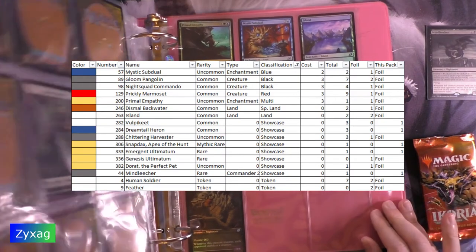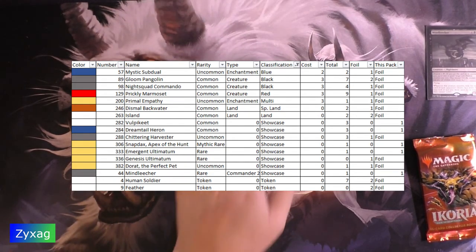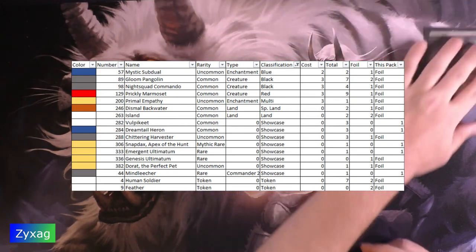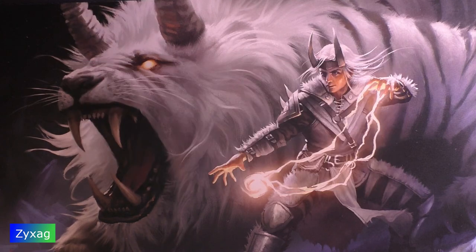So that was another pack of Ikoria Lair of Behemoths — a collector's booster, so most of the cards just went straight into the binder. The only card that didn't go into the binder was the commander's rare that each pack has, which for this one was Mind Leecher, which I'm just going to throw in the random cards slot. Anyway, this has been Zigzag — thank you for joining me, bye!